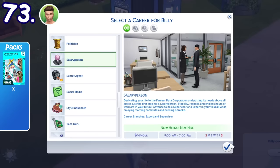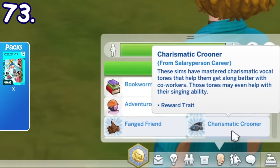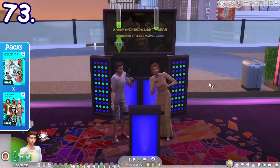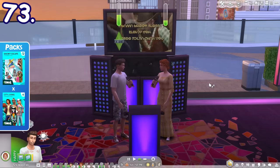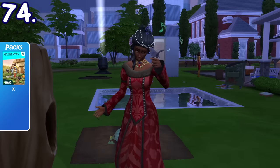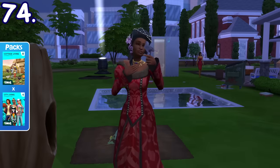If you reach level 4 of the Salaryman career, you'll obtain the Charismatic Crooner reward trait. Sims with this trait will have a boosted singing skill gain, so they'll rock those karaoke nights. When you're singing to a flock of birds, you'll also increase your singing skill.